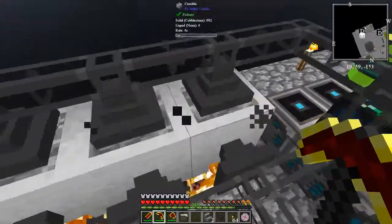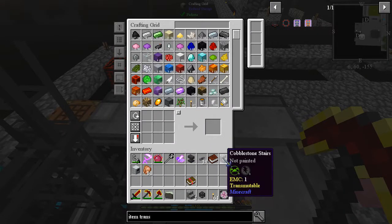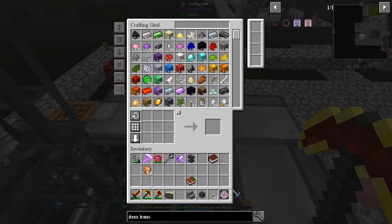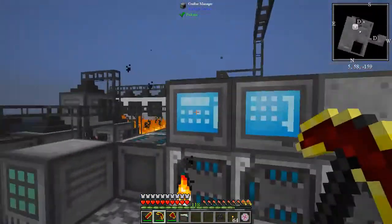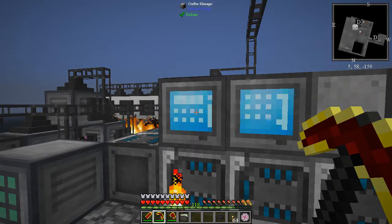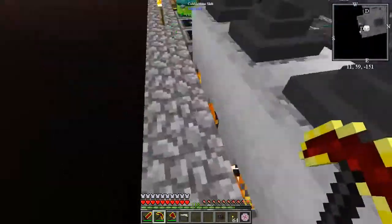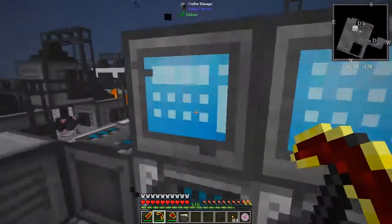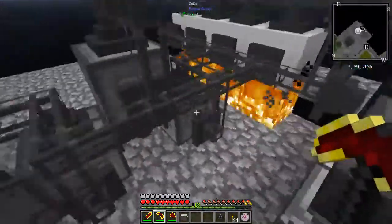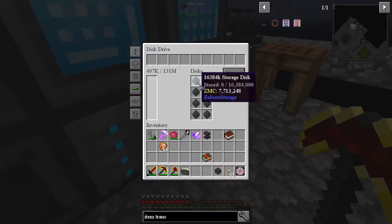All the importers have speed upgrades, they're importing as fast as they can, everything is running at peak capacity. There is not much more I can do to make this run any faster. I could try making a pattern and telling it to craft, but I don't think I can do that with water and cobble to turn cobblestone into lava through the auto crafter. That said, I do have an auto crafting system here which is really nice, and I have two full max disk drives.